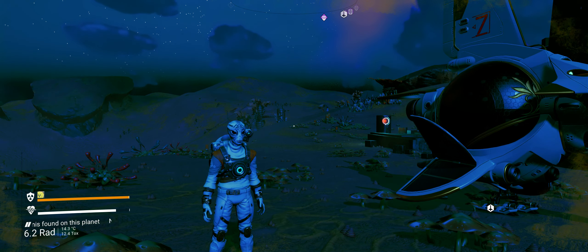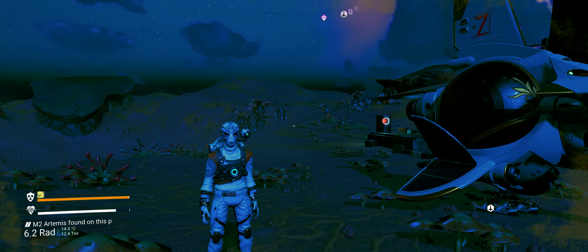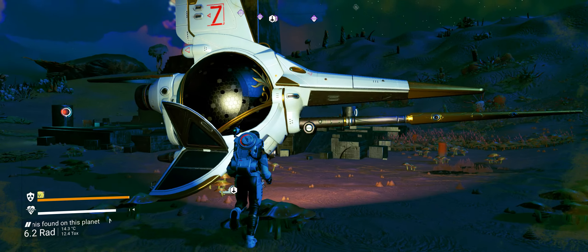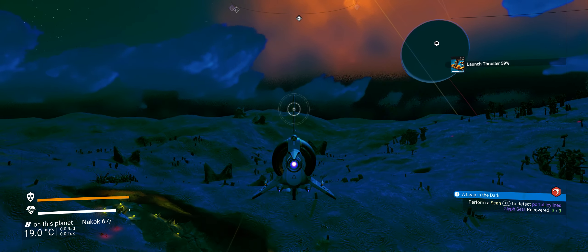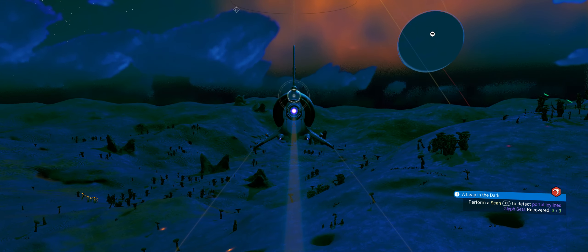Hello folks, Foxy back again. We're going on from the last video with 'A Leap in the Dark,' the next level on from 'A Ghost in the Machine.' We've got to find the portal, so let's perform a scan to track down the portal ley lines.